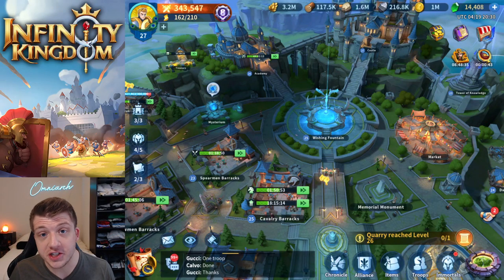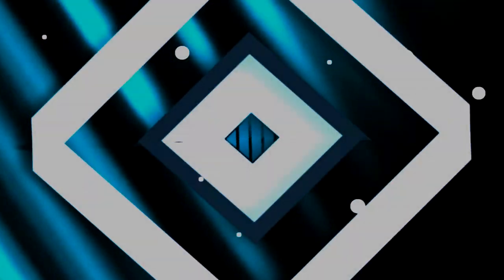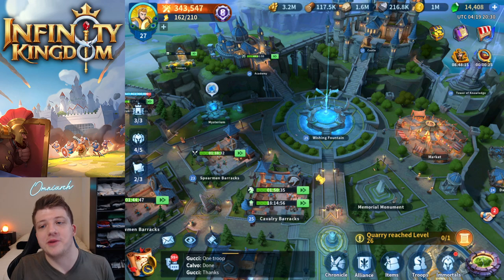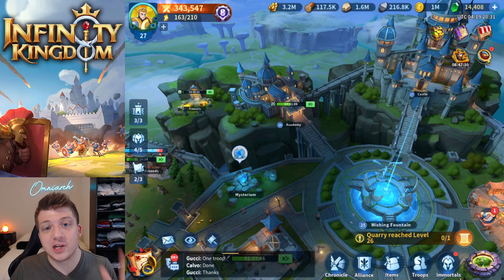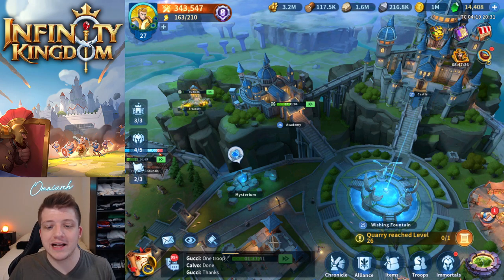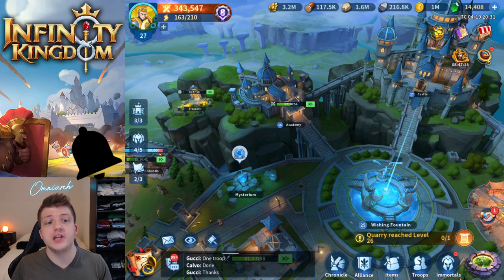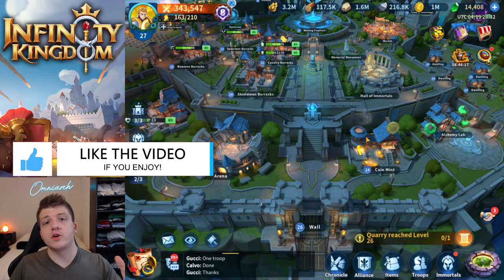Infinity Kingdom implemented a ton of changes with patch 1.2. What's going on guys, it's Omni Arc, and today we have a lot of stuff to talk about. Patch 1.2 has a new politics system, an upgraded king system, forbidden zone contracts during the Contention of Relics events, and a ton of new technology changes to Tower of Knowledge skills, the shadow dragon, and more.